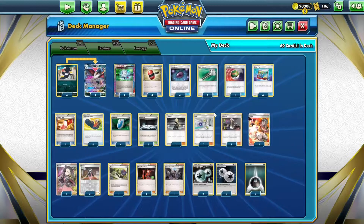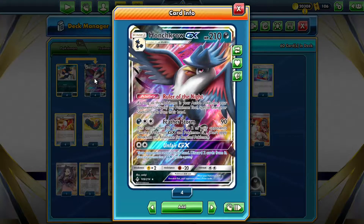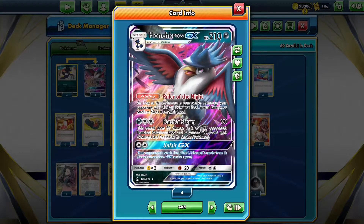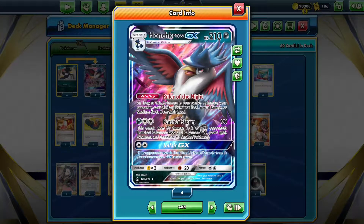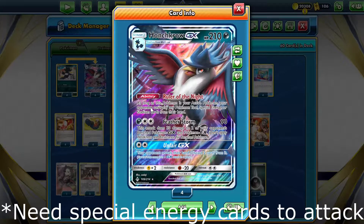Hello, my name is Mr. Dog and today we're going to look at the Honchkrow GX deck and expand it. Honchkrow GX has the ability Rule of the Night - as long as this Pokemon is our active Pokemon, our opponent can't play any special energy or stadium cards from their hand. This actually gives us the auto win against many decks like Regidrago and Ultra Necrozma, which only play special energy cards.